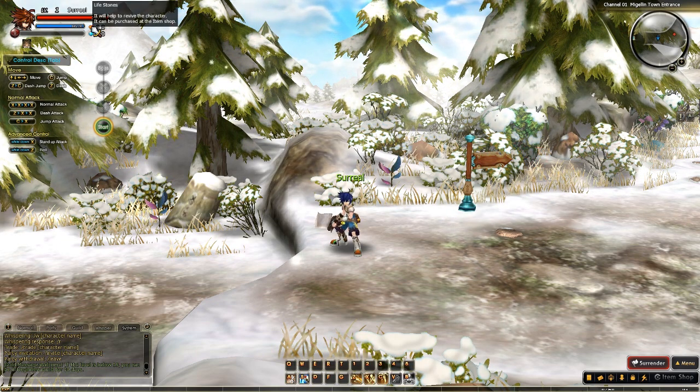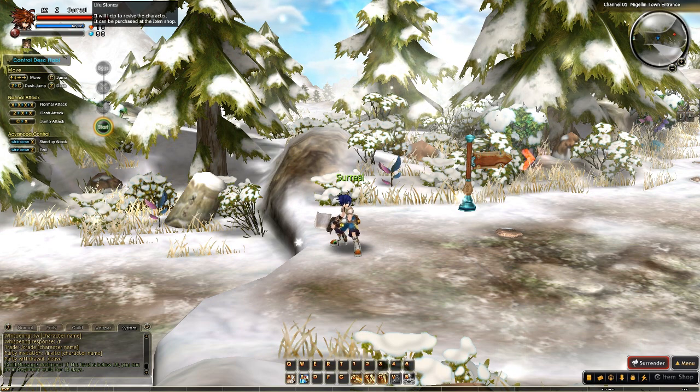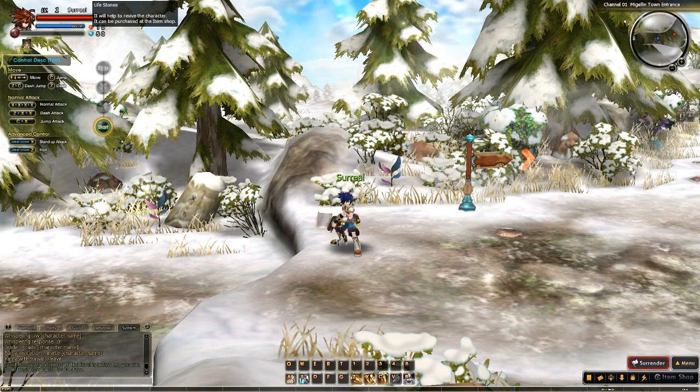Over here you have lifestones. Lifestones are obtained through either quests or the item shop. Essentially, when you get knocked out or die in a dungeon, this lifestone will revive you at the current spot you're at, with full mana, health pool, and transformation bar. So it's very useful for continuing a difficult dungeon rather than having to start all over again.